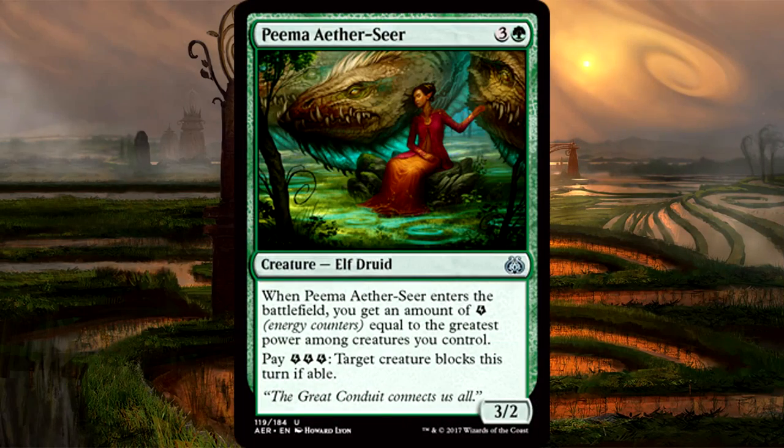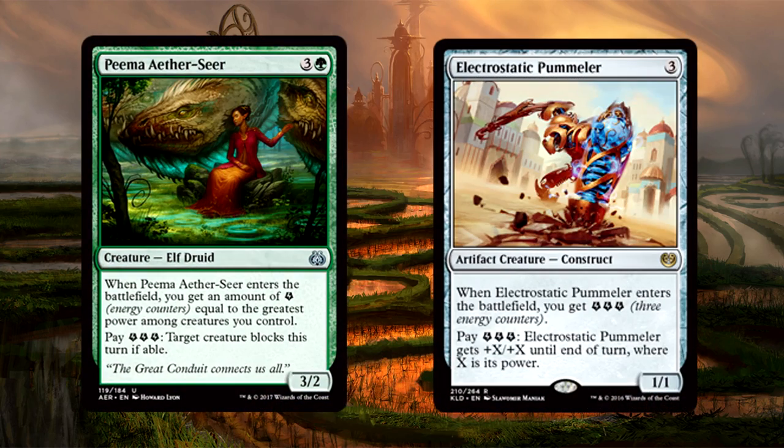Pima Aether Seer is 4 mana for a 3/2 Elf Druid. When it enters the battlefield, you get an amount of energy equal to the greatest power among creatures you control. You can also pay 3 energy to force target creature to block this turn if able. Not only does this creature enter the battlefield with potentially a huge amount of energy, but you can use it to force your opponent into blocking with their best creatures, and it has a 3/2 stat line itself. Think about it — you play this when your Pummeler is already a 10/10 or 12/12, you get more energy than you can count. Pima Aether Seer will see standard testing for red-green energy, and at worst it'll be a powerful limited card.